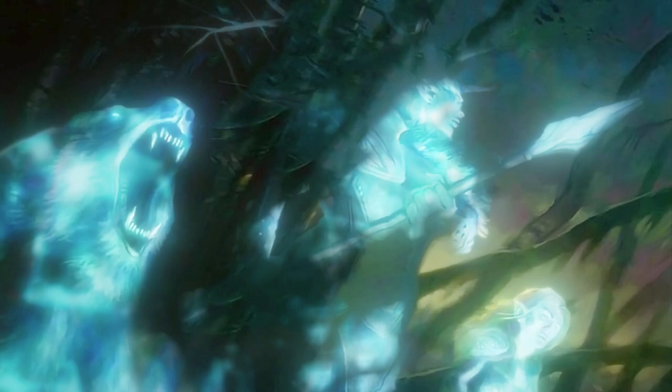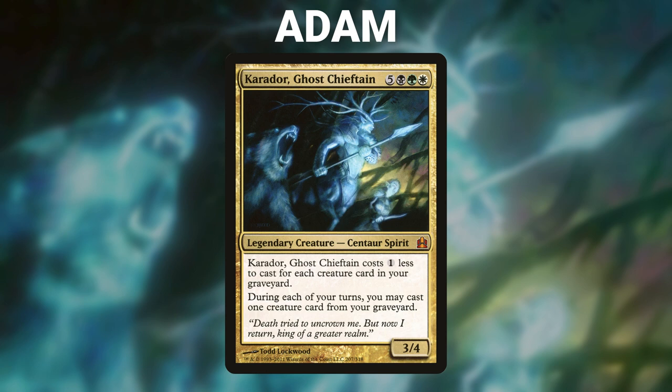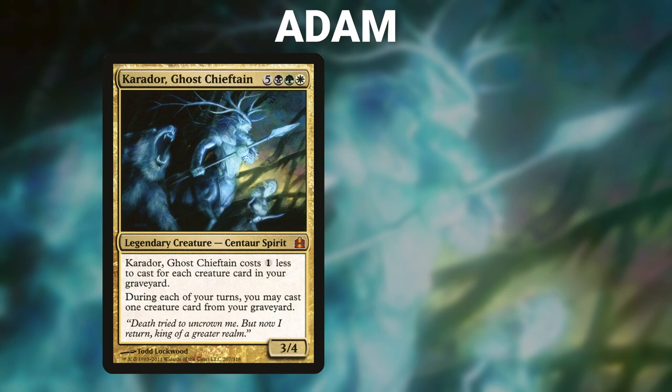Finally, we have Adam piloting Caridor, Ghost Chieftain. This deck's theme is Summoning Creatures from the Dead — it looks to reanimate multiple threats and then assemble a combo to win the game. Adam's opening hand contains a Natural Order, Worldly Tutor, Wild Growth, Avacyn's Pilgrim, Exotic Orchard, Marsh Flats, and his London Mulligan is a Bayou.